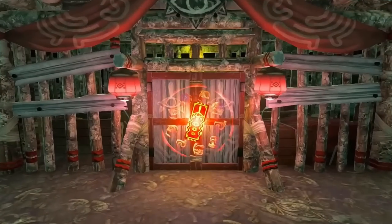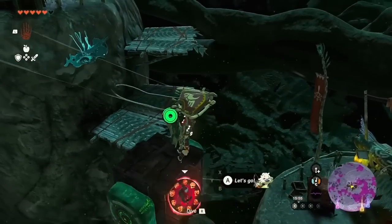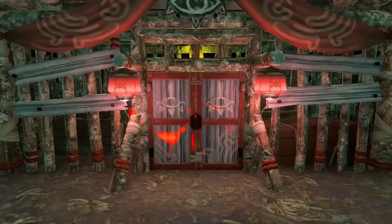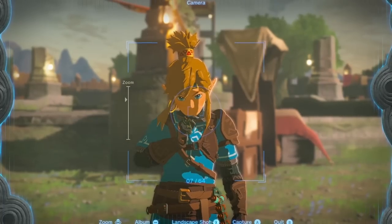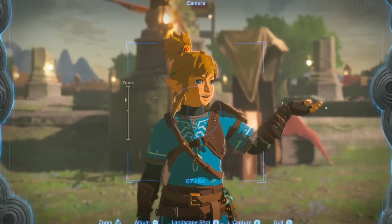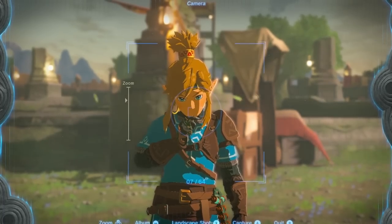Additionally, there are Yiga hideouts. Each hideout has a treasure room with red lamps at the entrance. To get in, you'll need to defeat the Yiga soldier glowing in red. In this room, you'll find 20 Zonite energy crystals in one of those two chests. However, unlike the mini-bosses, you will only receive the crystals each first time you visit a hideout.